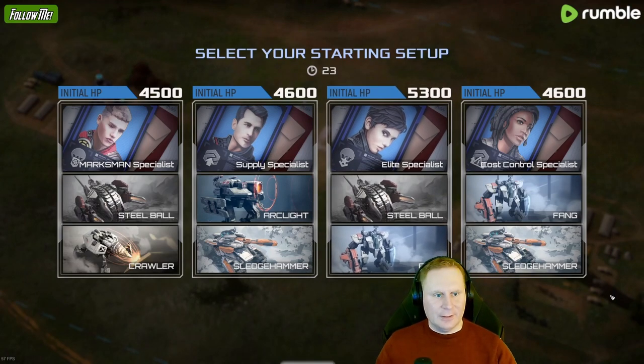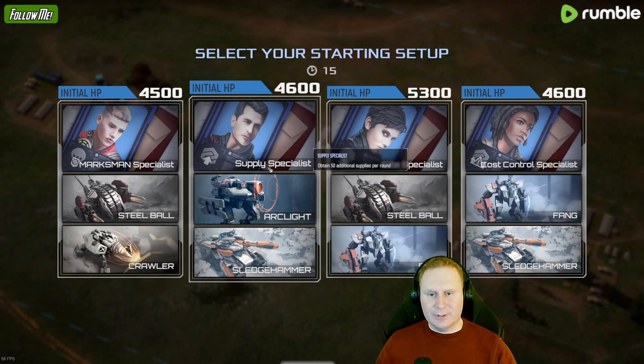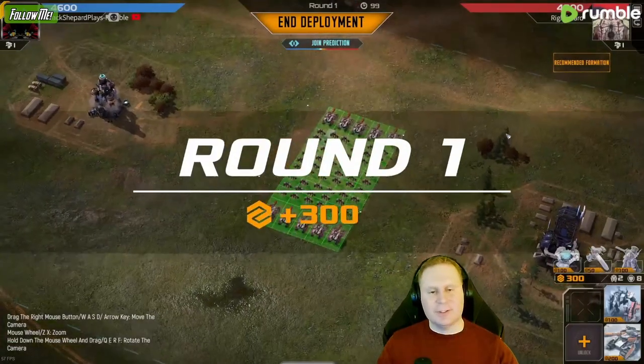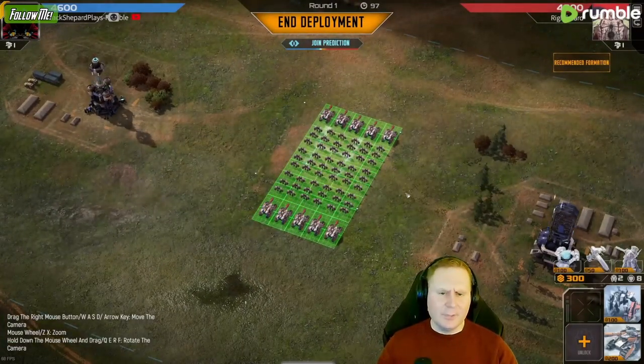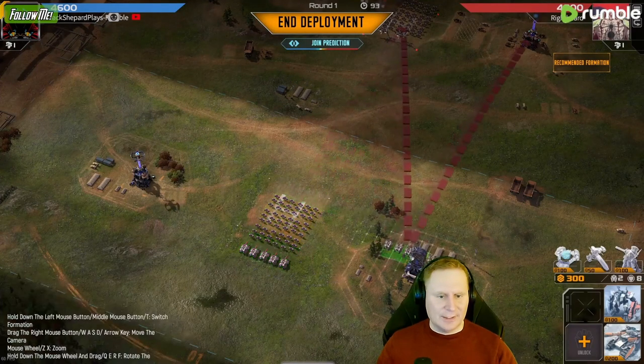All right, what did we get? Cost control with Fangs and Sledgehammers is my favorite — absolutely favorite build right now. This one is good too, the Supply Specialist with Arclight and Sledgehammers. But I prefer the Cost Control Specialist because you get your chaff out so fast — it's actually kind of insane.